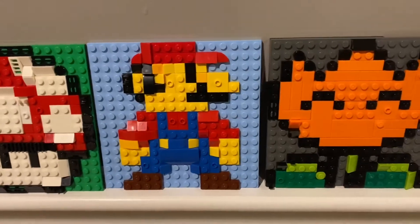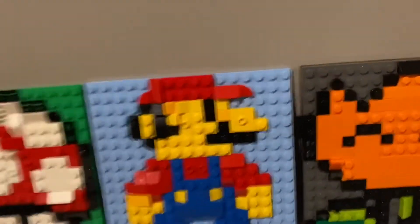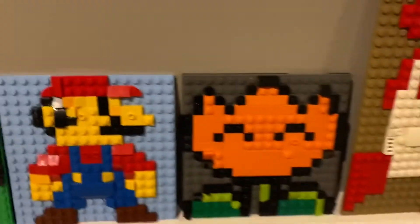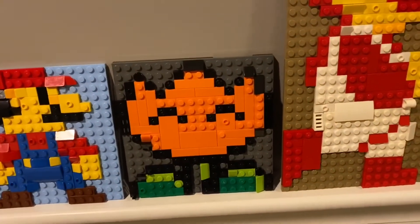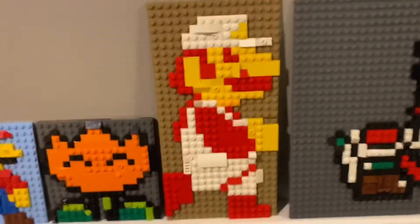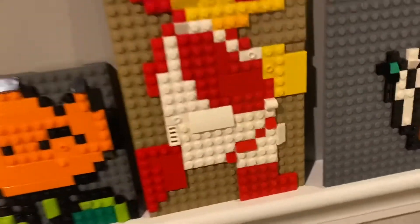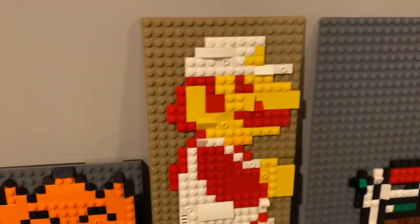Moving on to the main man himself, Mario. This guy's pretty cool. I like how he used a corner piece at the top to make his hat sloped. And then the Fire Flower from Super Mario World. And then Fire Mario from Super Mario Bros — this one is actually one of my favorites. I like his running pose and his little strap at the bottom.